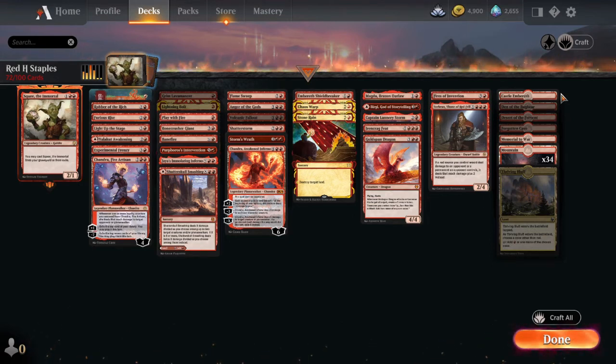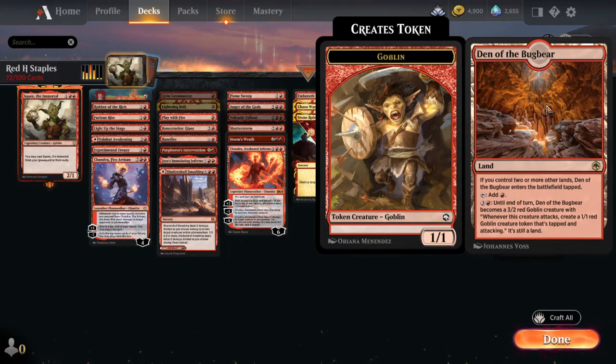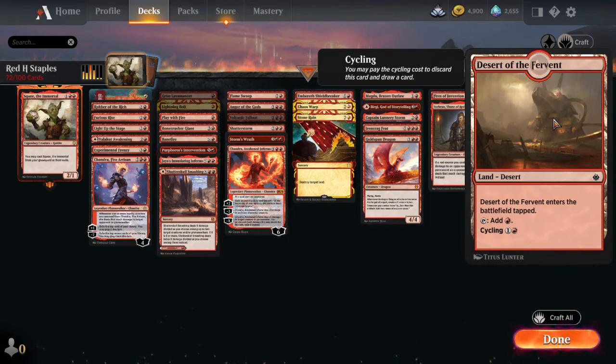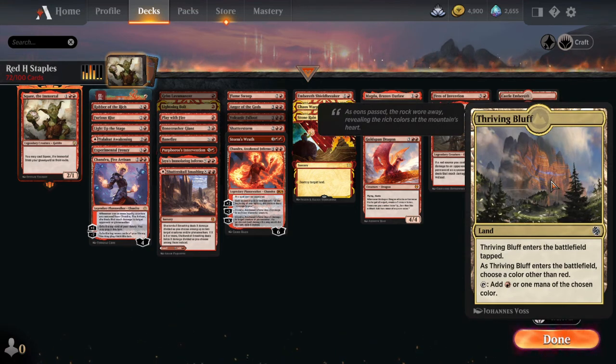Last but not least — lands. Castle Embereth is a staple if you have a creature-based deck or a Voltron deck — I'd run it in almost every deck. Den of the Bugbear is a man land, and it's super good. This man land also says whenever this creature attacks, you get a 1/1 goblin token tapped and attacking with it, so it gives you multiple creatures. Desert of the Fervent and Forgotten Cave just have cycling. Memorial to War is a land that can turn into a Stone Rain — super good utility card. And Thriving Bluff, like all the other cycling lands, can help fix your mana really fast if you're playing multicolored.